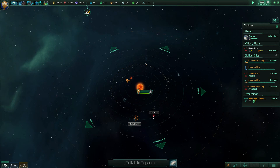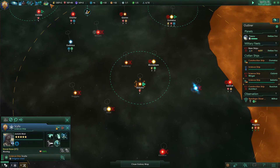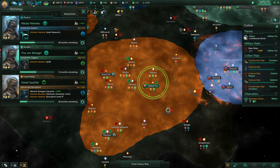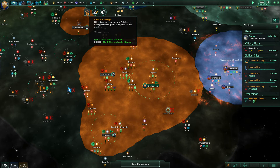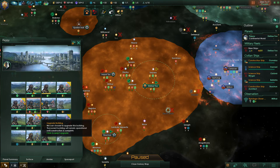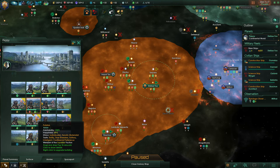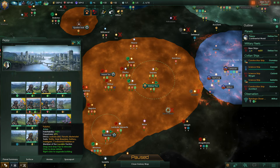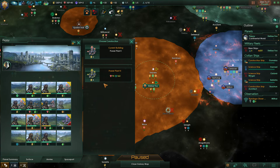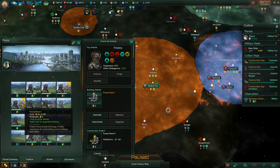Finally we begin research on something that's actually important. Inactive buildings on Peppy — hey, the Betharian Power Plant has been completed! Let's pause and upgrade it. We can upgrade to the Power Plant Two for 90 crystals — I'll take that, that's a good deal.